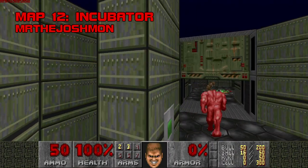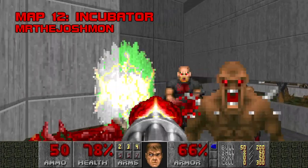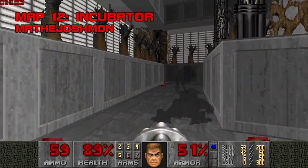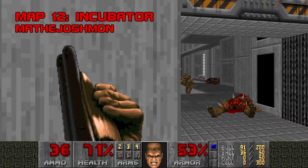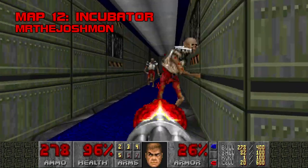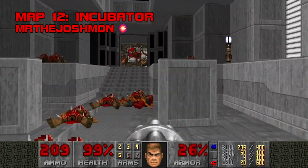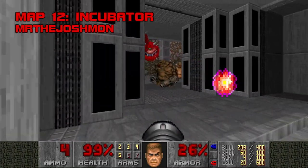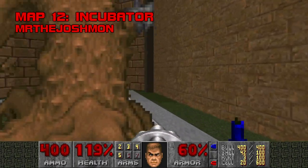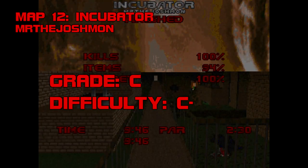Map 12, Incubator. A bit stiff and rectangular for my liking, Incubator bears little resemblance to an apparatus by which eggs are hatched artificially. I see something that looks like a meat locker and a badly neglected arboretum, but no hatchery. Incubator's action is stilted and bad-mannered, with an excess of hitscanners and too many Revenants springing out of trapdoors and dark corners. I think Mr. The Joshmon did himself a disservice by going indoors — he has a knack for nature scenes, and this rigid corporate setting doesn't seem to suit him. Armed with a creepy Lee Jackson tune, Joshmon's Nova 2 submission turned heads. Grade C, difficulty C-.